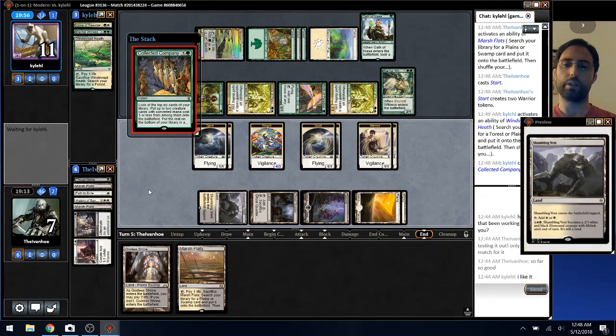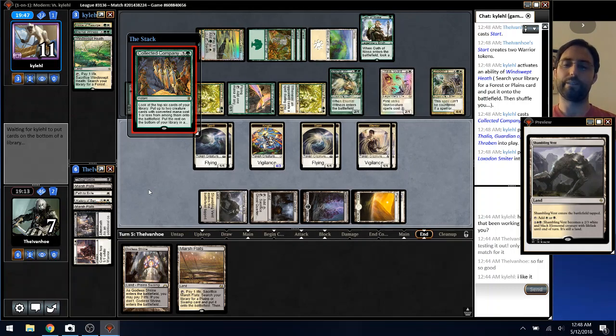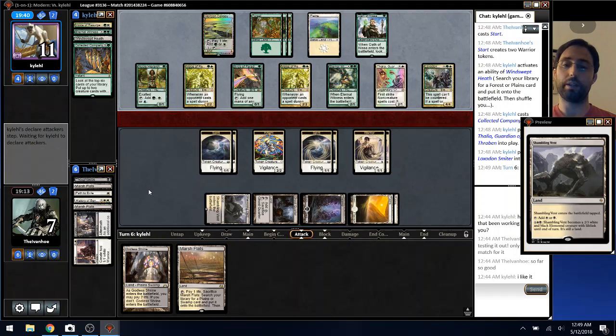At least two Witnesses are gone, but they still have three other Companies after casting three Companies. First Strike's pretty annoying — with me just having 1/1s basically, that's really annoying.